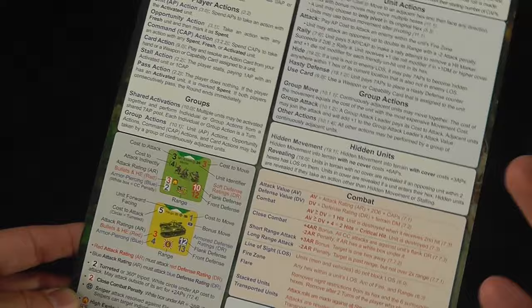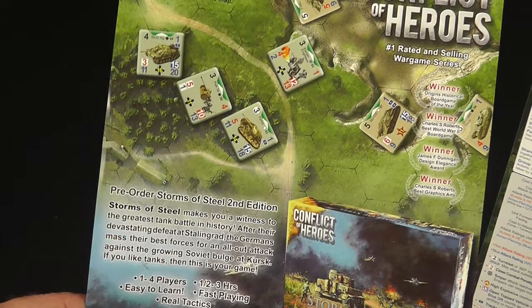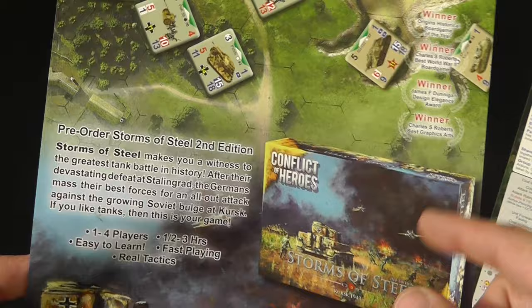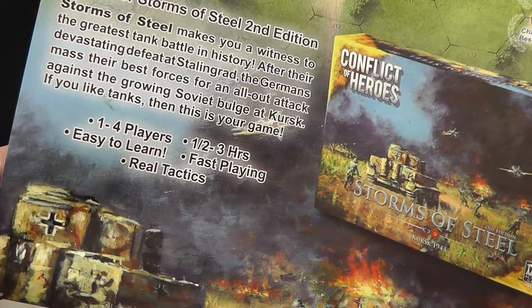So it walks you through everything on your summary sheet. And it wouldn't be complete if you didn't have a teaser — there's a second printing of Storm of Steel coming. This is Kursk 1943, Germans and the Russians, the biggest tank battle in history. They're going to get a second printing. When's it coming? We don't know. It'll come when it comes. Then you get your teaser on the other ones. By the way, phenomenal — it's all good.